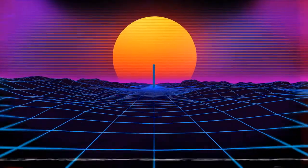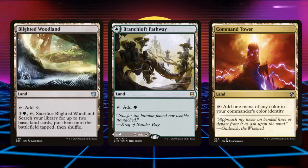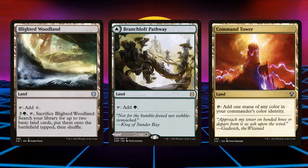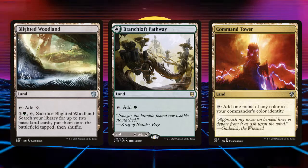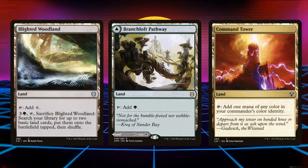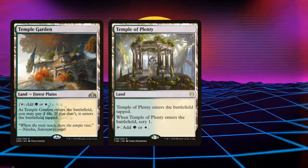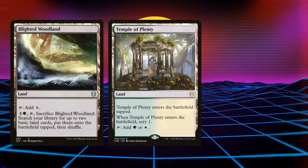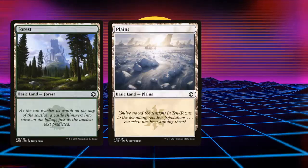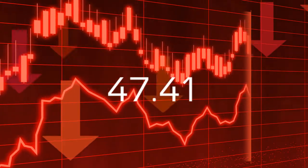Let's go through the mana base. Blighted Woodland taps for colorless, or we can pay three and a green and sacrifice it to search for two basic lands and put them onto the battlefield tapped. Branchloft Pathway is a forest on one side and a plains on the back, helping fix our mana. Command Tower taps for one mana of either of our colors. Temple Garden does the same as a Shockland — we can pay two life to have it enter untapped. Temple of Plenty enters tapped but lets us scry when it enters. We're also running eight Forests and eight Plains.